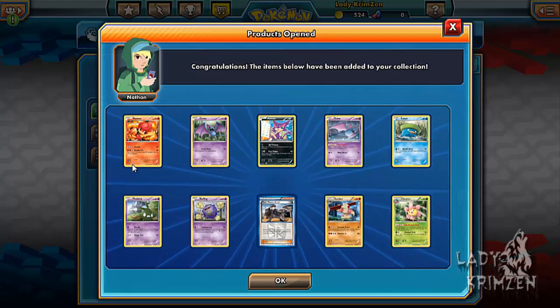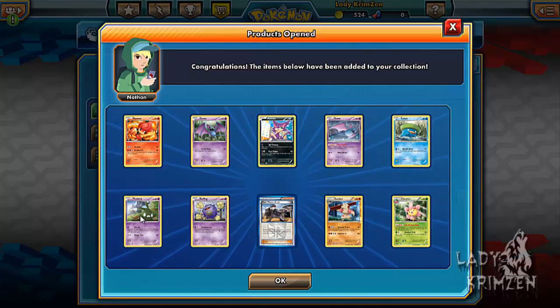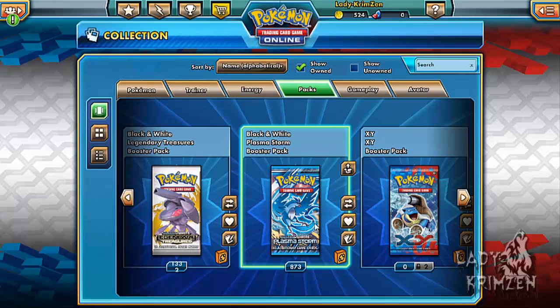Fourth pack: Pantsia, Zubat, Purline, Zubat, Lotad, Trubish, Koffing, Team Plasma Grunt, Gerder Reverse Holo, and Charon as the rare.